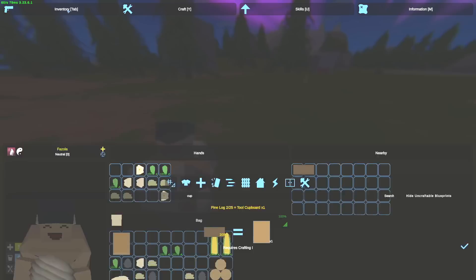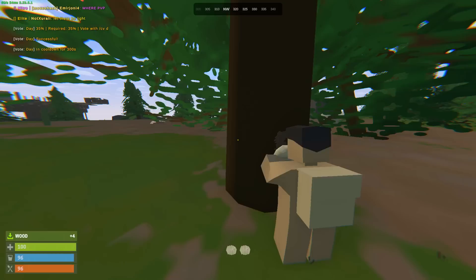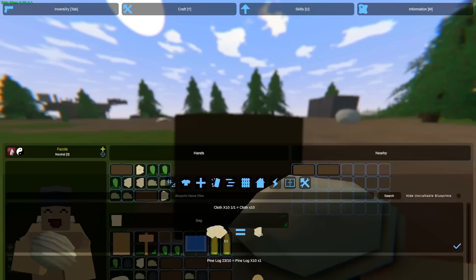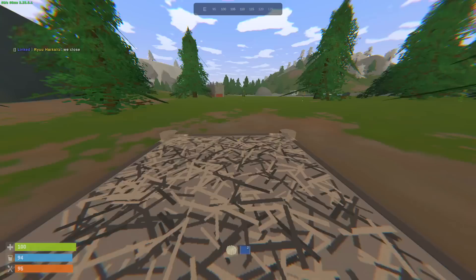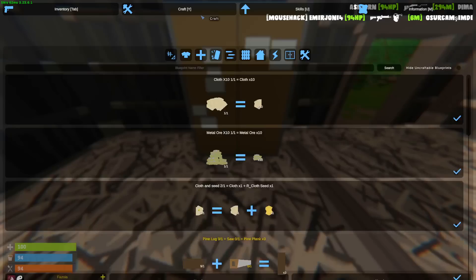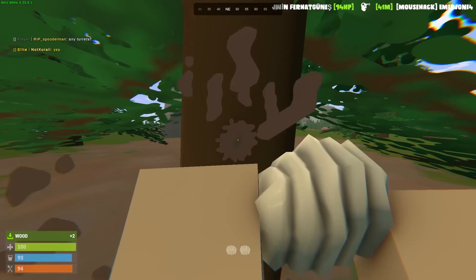I'm gonna make myself a hammer and a building plan. First, I'm gonna make myself a cupboard because on these kind of servers, not having a cupboard when starting to build a base may cause it to decay and it'll be a huge waste. I'm gonna get as much wood as possible. We got ourselves 40 total wood — that should be pretty good. Made myself a hammer and a building planer. I've got 25 wood left, so I'm just gonna make myself a 2x1. It'll be a temporary base and perhaps later we'll make ourselves another separate base.